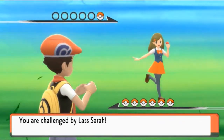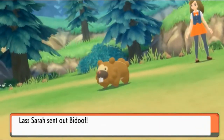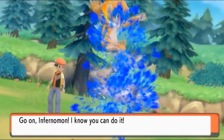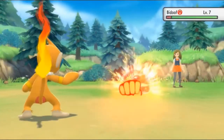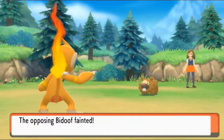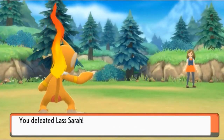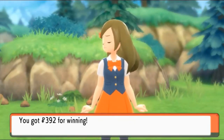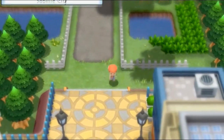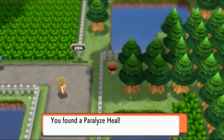Here we go - taking on the Lass, her name is Sarah. She's coming out with Meditite. Take a look at the Pokeball graphic with the red and blue flames. Let's go for a Mach Punch - this person has no idea what's coming. Weak looking Pokemon, doing good damage. Sarah says 'Oh, I shouldn't have battled in the first place.' Nope, you shouldn't have! We defeated her and there's an item - let's grab it.